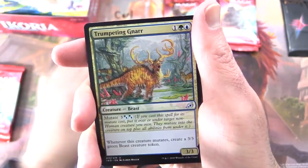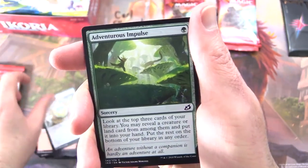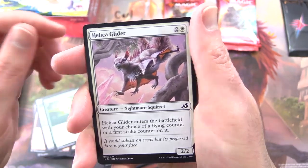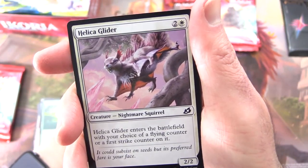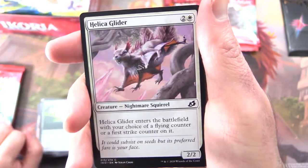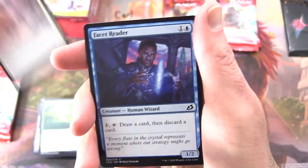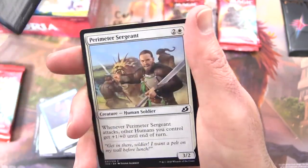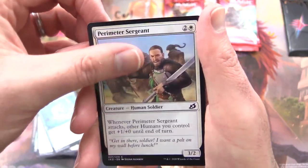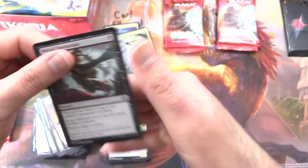Uncommons: Barrier Breach, Parcel Beast, Trumpeting Nah. Commons: Mysterious Egg, Adventurous Impulse, Helicoglider, Nightmare Squirrel — I swear, these rotten tree rats were eating my sunflowers, just snipping them off from the top. Absolutely ridiculous creatures. Facet Reader, Frostvale Ambush — and they looked exactly like that card — Perimeter Sergeant, Blood Curdle, Lava Serpent, and Mutual Destruction.